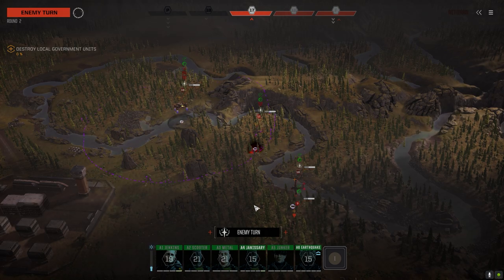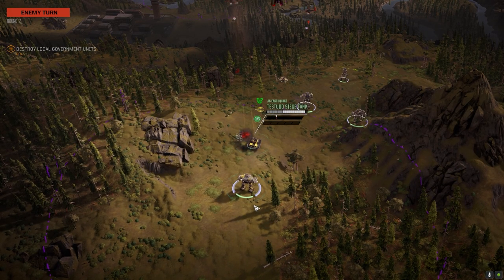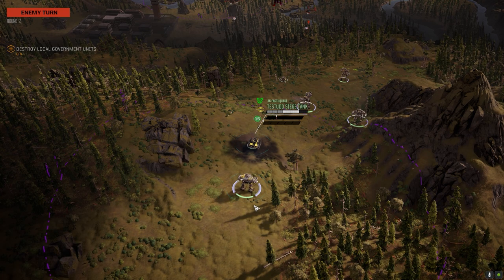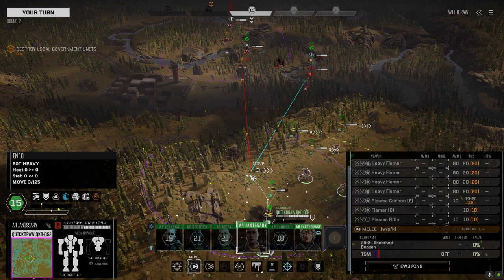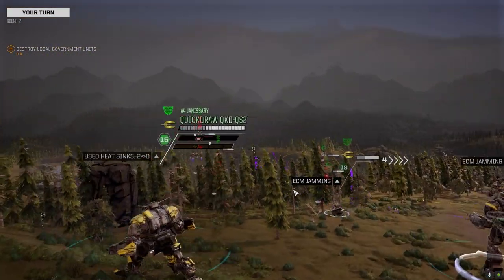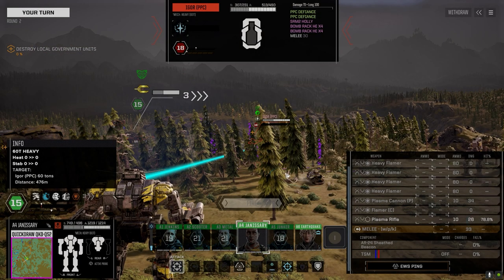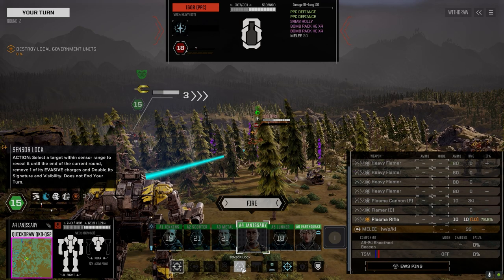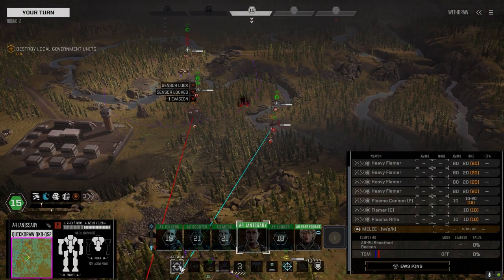Wait, what? I'm confused. Might as well just shoot because why not. Can't see the mech at all. I think we only got the one plasma cannon that can fire, so this better do damage. Let's do this — on this guy. Sensors locked on because I'm planning on firing an Arrow at him from the Testudo.